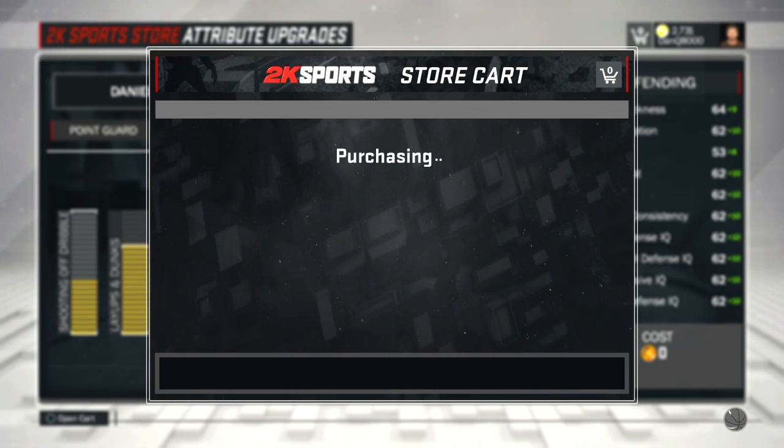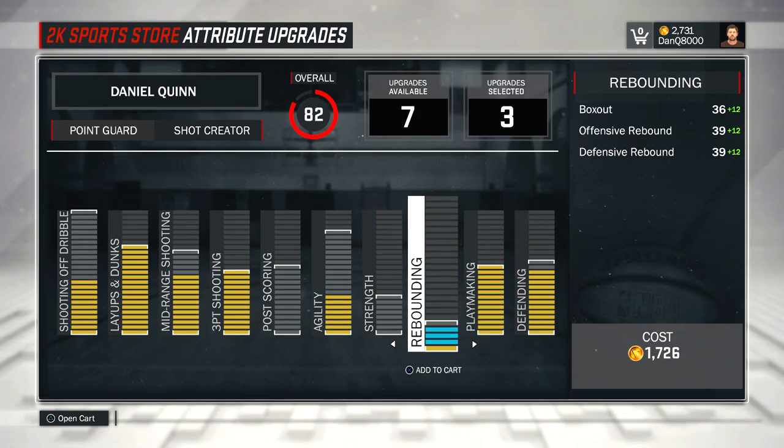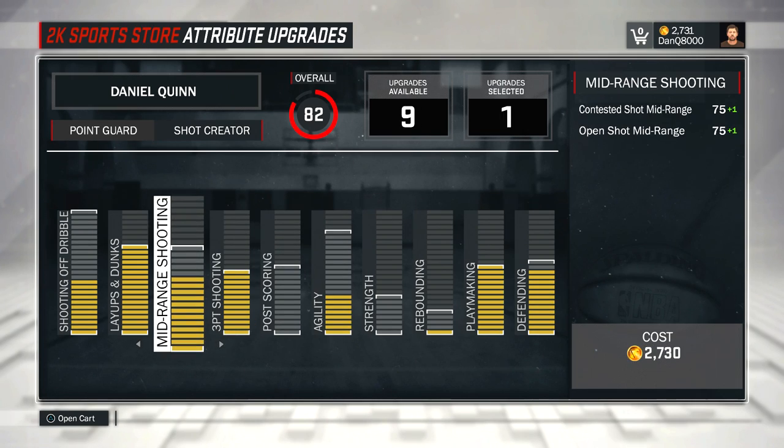Anything else we earn we can use badge points to purchase as well — buy the badge points and get that, but I think you have to unlock them before you can buy anything for them. That's actually pretty cheap. We can max out our rebounding with the remaining. That'll bring it up quite a bit. Agility was probably a good idea as well. You gotta remember, I only have 10 upgrades. So let me see how much this costs.